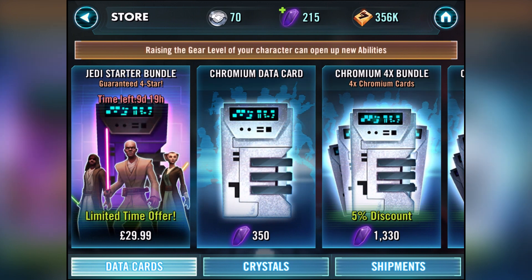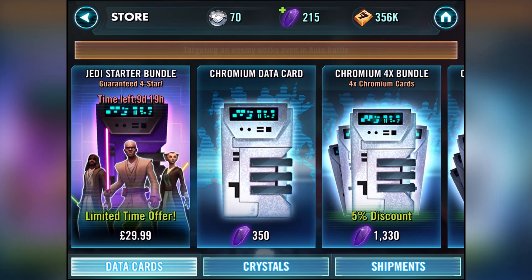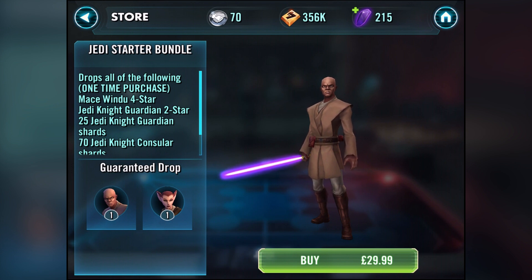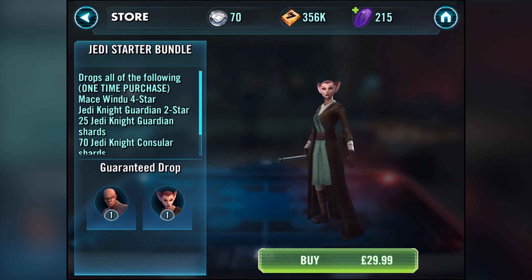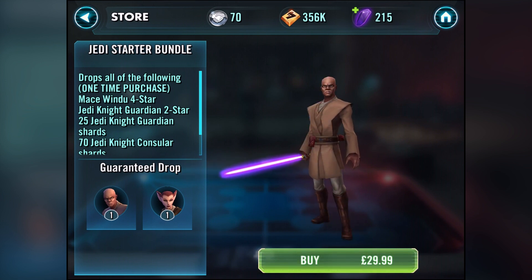We've got a four-star dark side, which is really going to help us out. But as soon as I got that, this Jedi Startup Pack bundle actually came up and this looks really really awesome. So I'm gonna get this one. We're gonna get a guaranteed four-star Jedi, guys — we're guaranteed a four-star Jedi. It tells you exactly what it is — look, that's Samuel L. Jackson right there!